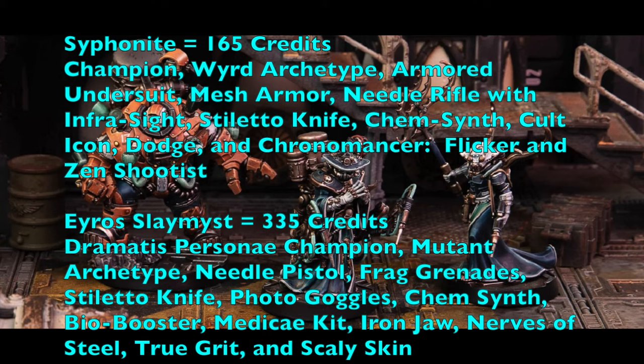Your first champion is the Siphon Knight at 165 credits, given the Wyrd archetype, armor undersuit, mesh armor, needle rifle with infrasight for seeing in the dark, and a stiletto knife. He's equipped with Kim-synth, a cult icon for larger group activations, the Dodge skill, and is made a psyker with Chronomancer abilities: Flicker for a third action per turn and Shootist to increase Ballistic Skill to 2+. With a Willpower of 6+ he triggers powers 77% of the time. The Lucky power would also be great for him to force enemy rerolls. Pair him with Hive Scum numbers one and two.